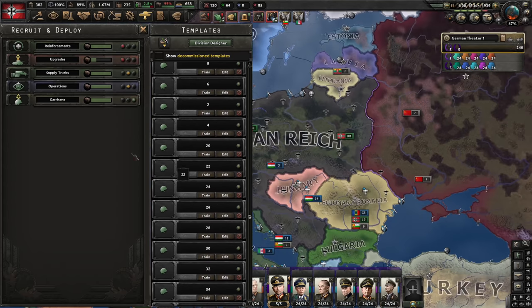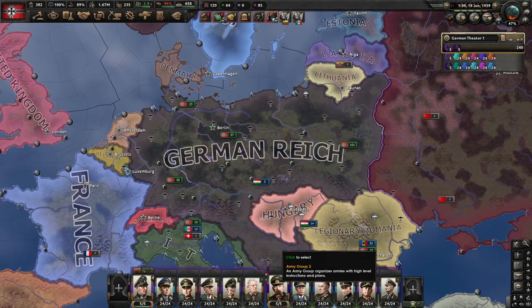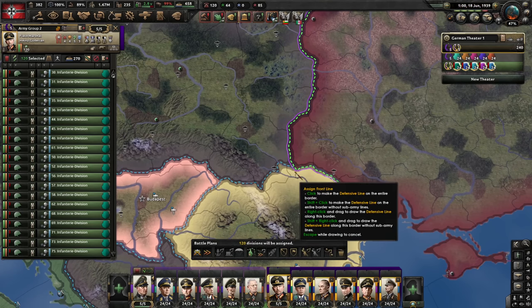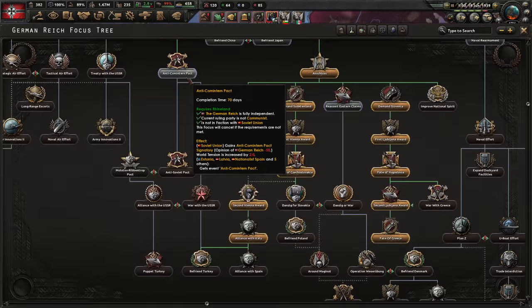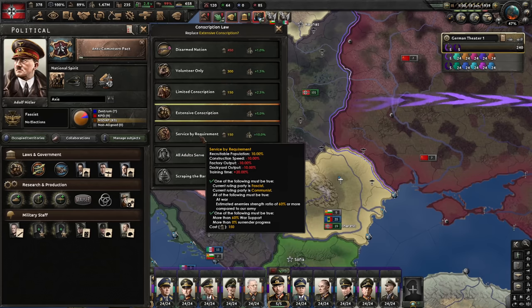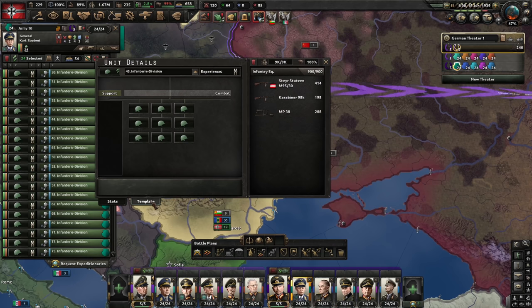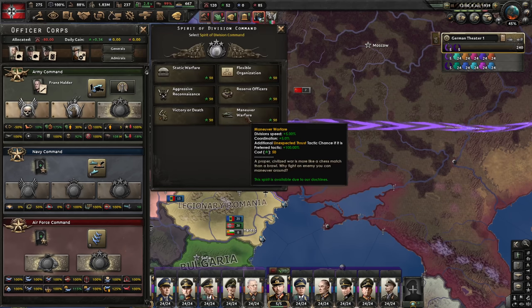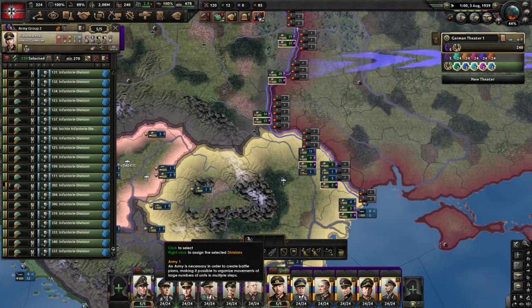I'll put two army groups on the front lines so there are enough troops for all the battles. Set them to balanced, then activate an order to march into the Soviet Union. We'll do the full Comintern Pact focus and then declare war with the USSR. We'll use service by requirement since we might need it for larger templates. Starting with 18 width — the default starting size for many countries — as a benchmark. Adding bold attack, and we're on the initial doctrine for Germany.